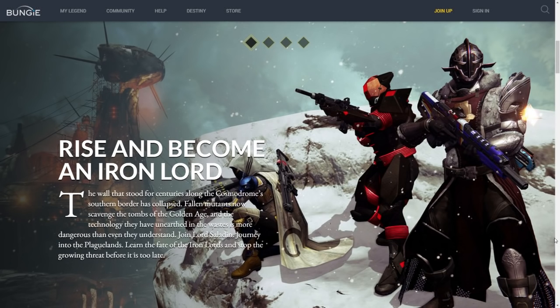Then we have our warlock over there on the right side, and the warlock is wearing what will be the new Iron Banner gear theme. As you can see it's a little bit more ornate and kind of furry — it's evoking that look of the iron lords. We were fighting outside and it was cold; you can see some wolf-inspired design on that.